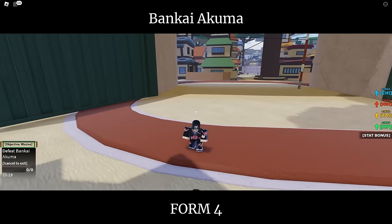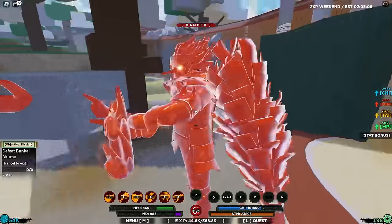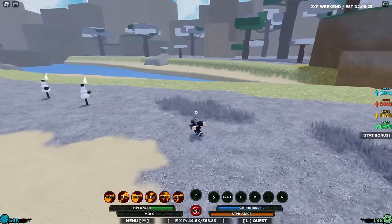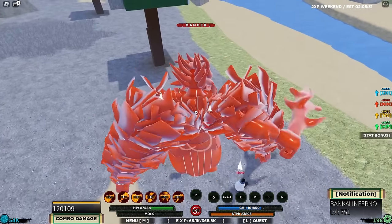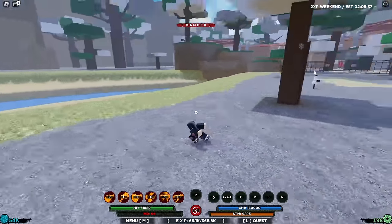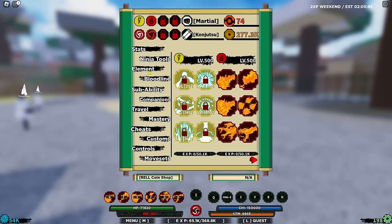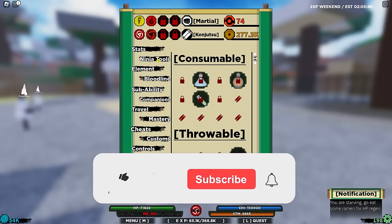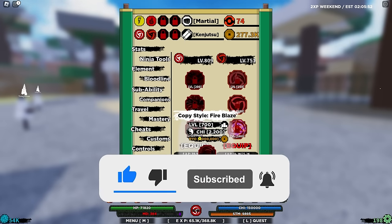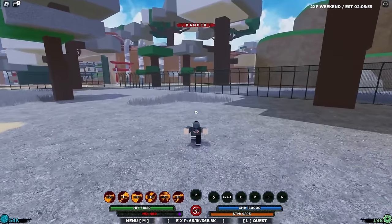Now if we go to Form 4 before our MD runs out — look at that, the perfect Susanoo with the shield and sword. We look absolutely menacing right now. No one can stop us. We need around 4 million coins to unlock the mode and all of these moves. We're still only level 711 so first we need to get to level 800, then do more green scroll missions to get 4 million coins.